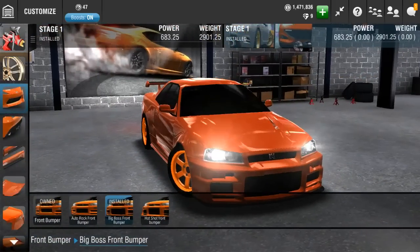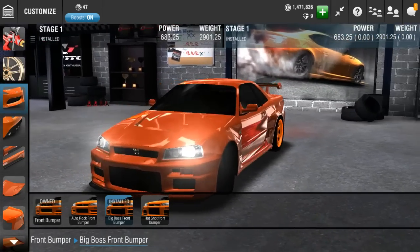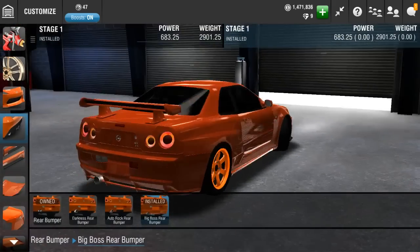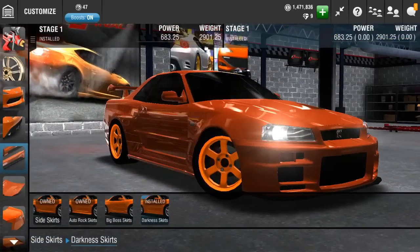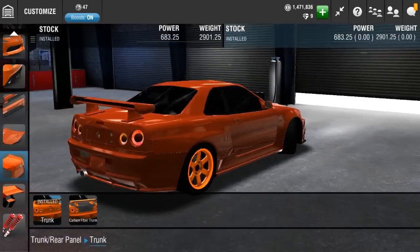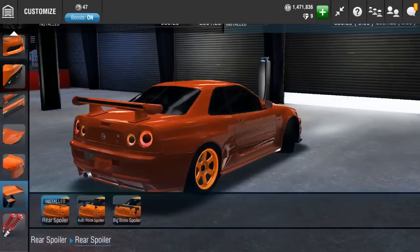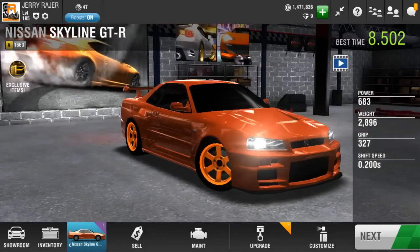Here's the tuned front bumper — these are the normal ones, and here's the tuned one. Looks pretty nice. The game is passing out. Then we have the rear bumper — this one looks so good in my opinion. This is the tuned side skirt. Sorry guys for not getting any pink slips, but not every episode is as exciting as the others. Thank you guys for watching — my name is Jerry, and I'm out. Bye.